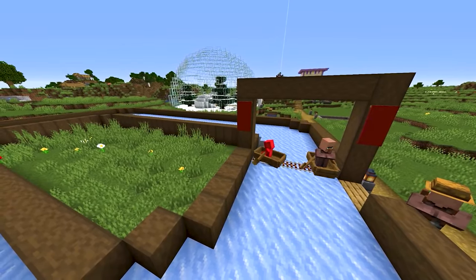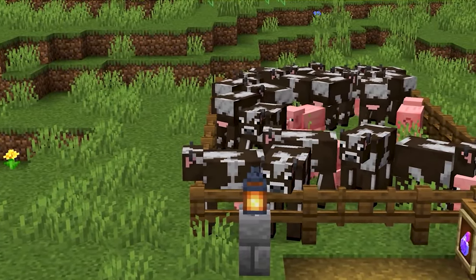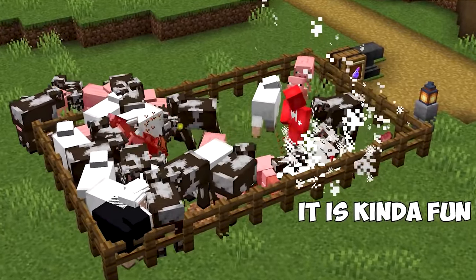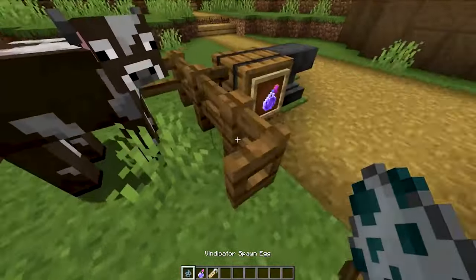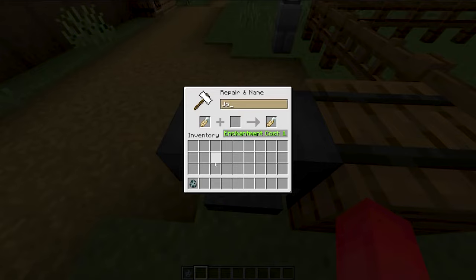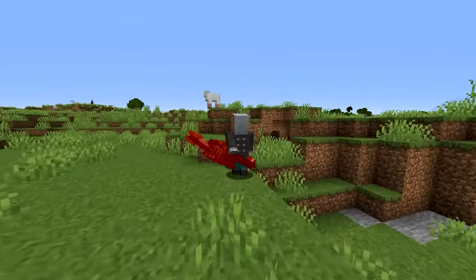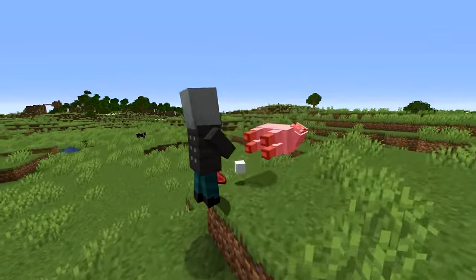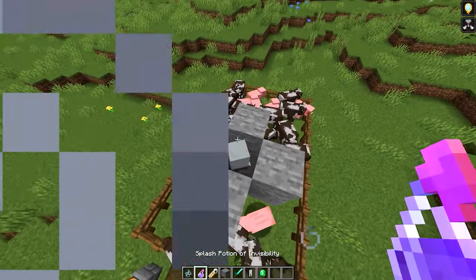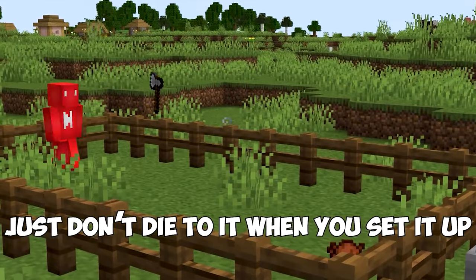If that friend happens to beat you, here's the perfect way to get back at them. Take a trip over to their prized animal pen, and instead of killing the animals yourself — that's too obvious — trap a Vindicator in there. According to Minecraft behavior, when you name that Vindicator 'Johnny,' it's gonna go ballistic against any mobs around it, giving you the perfect way to ruin your friend's day. And if you remember to throw down splash potions of invisibility on it, it'll give your friend such a headache and you plenty of sweet revenge.